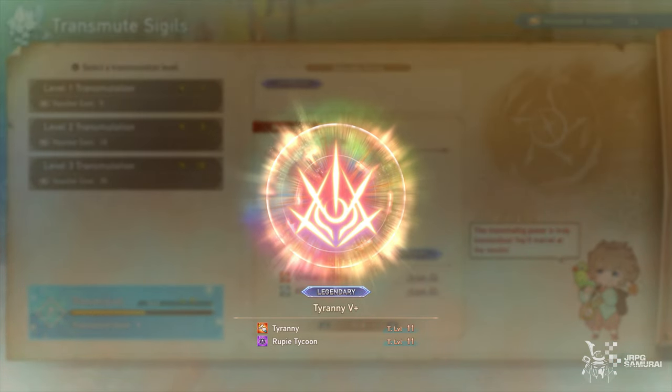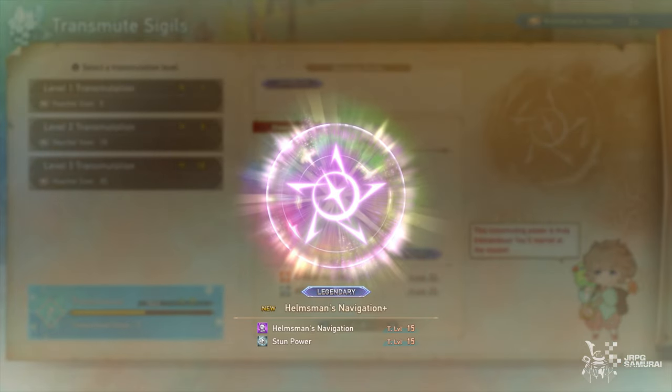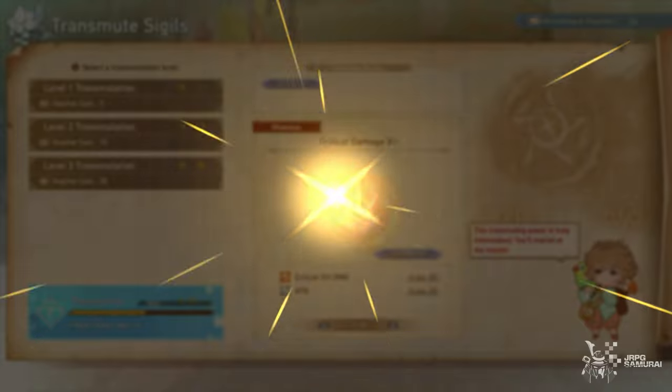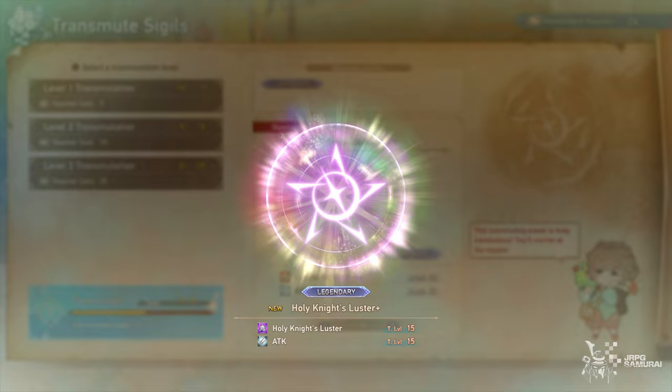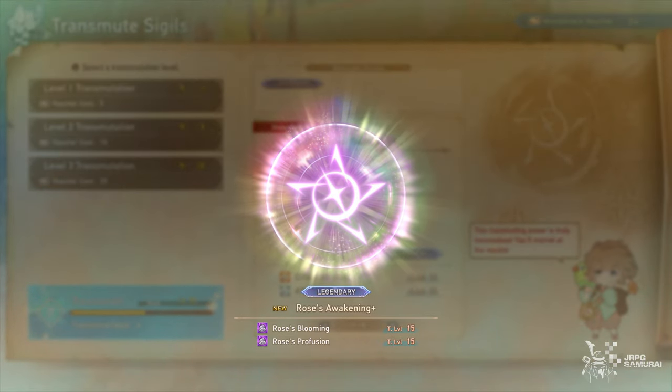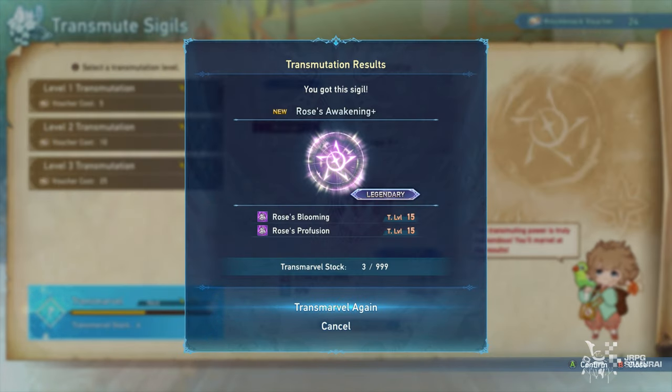The first pool will be Tyranny 5+, the second one will be a Hellman's Navigation, Rackham's character-specific sigil. The third one will be Sequestration Rite Stones, and the fourth one will be Holy Knight's Lustre, which is Charlotte's specific sigil. The fifth one is the desirable one — Rosetta's Awakening with plus, a perfect sigil. This is already a perfect scenario and usually I am keeping this one.